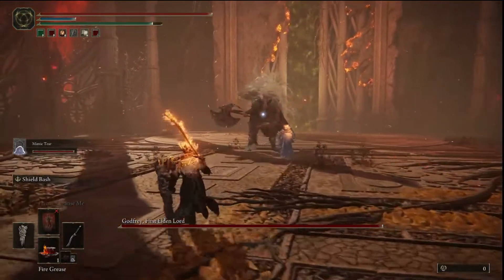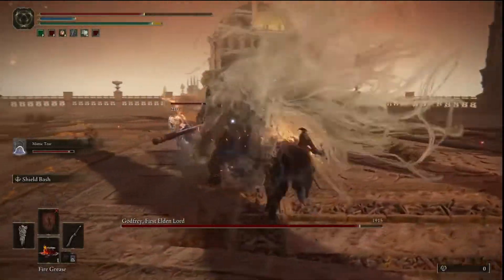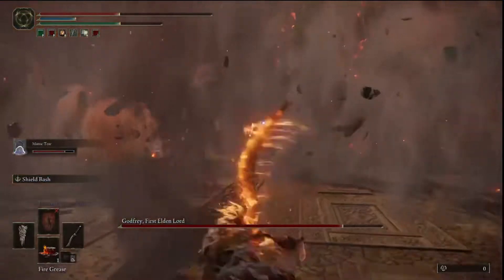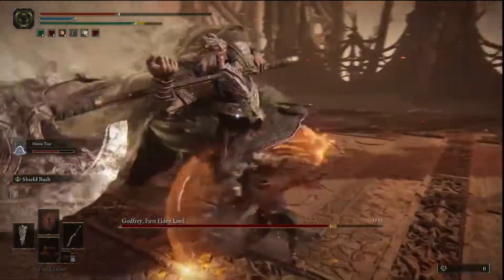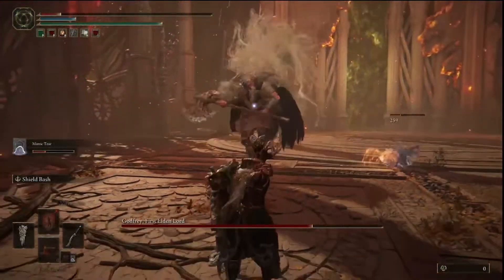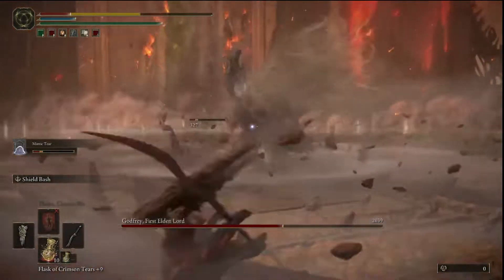Right, okay. In your game Mimic. Put that on. Get away. Mimic hopefully got away. Oh hang about, I have my healing potions on - that's dangerous.